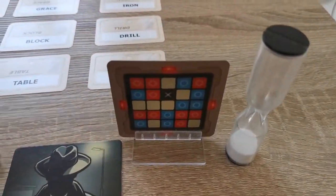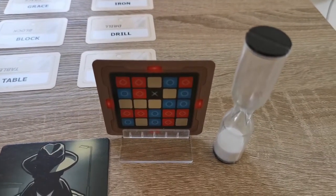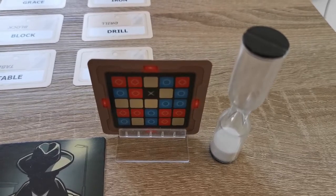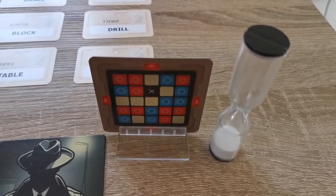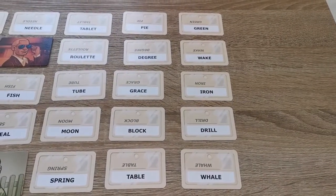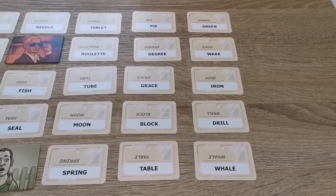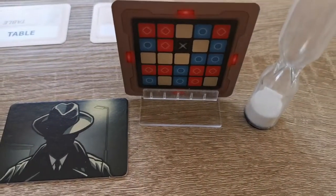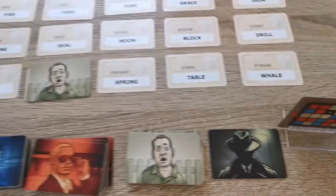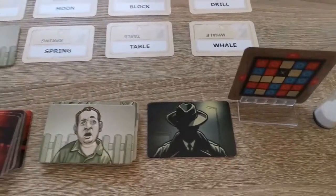So the blue team is going now. They're looking at the board to see what relates to their clue. There's not a huge amount on the board that it relates to. They check again and find 'horn' and 'spring'. It's a little bit of a tough clue, but they're going to go for 'car' — as in car horn and suspension spring.